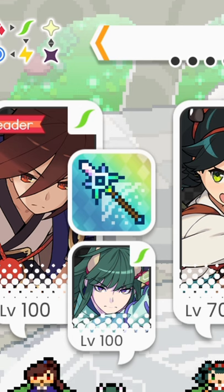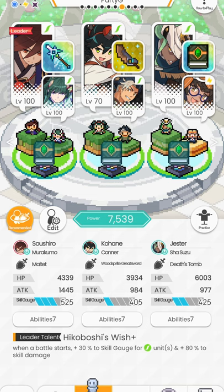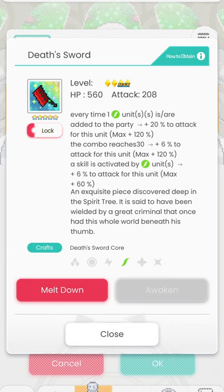You may not have the mounted unit since it's a little difficult to get. If that's the case, you can always use the Death Sword. It goes up to 300% in attack but it does take a little bit of time to charge up, and you're not going to have 30 combos that easily with this team. So you may be foregoing that one aspect, but the Death Sword is still a very good option.